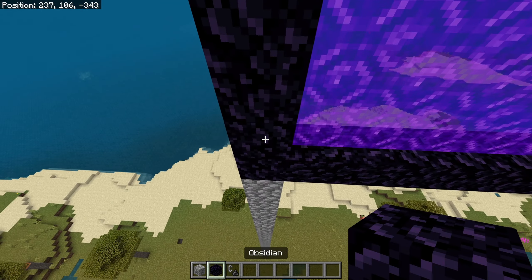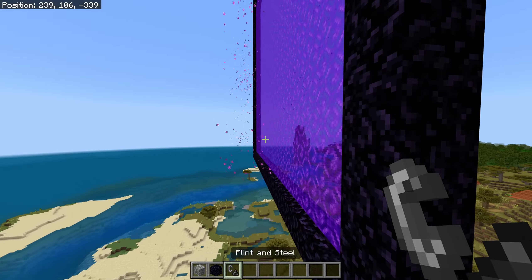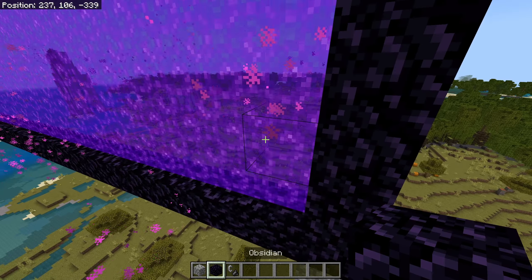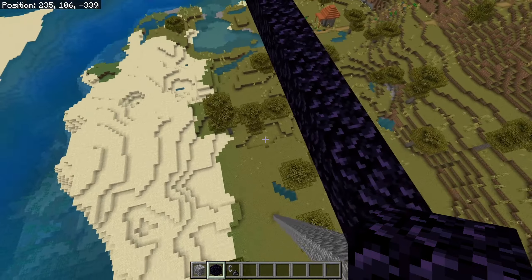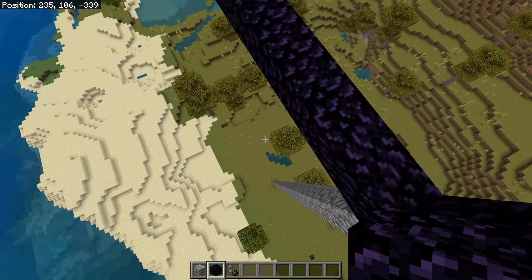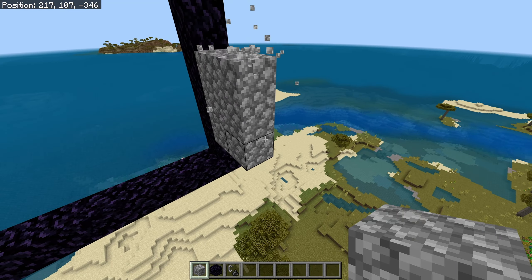We can see piglins — they're falling this way. That means our redstone will be behind this portal, and we're going to make a water stream on this side where the piglins are going to fall into it.